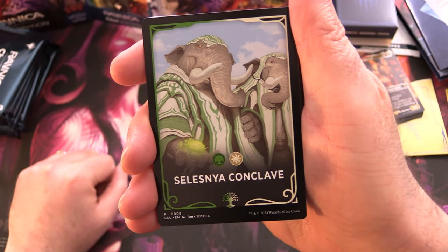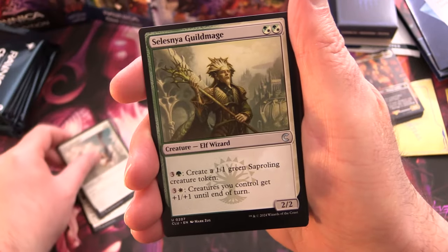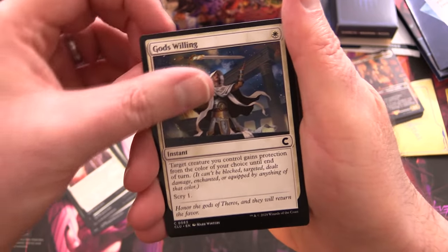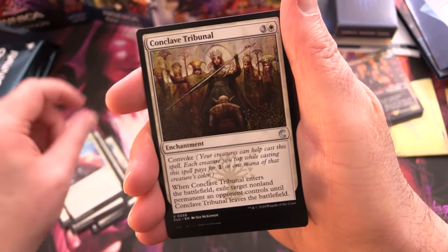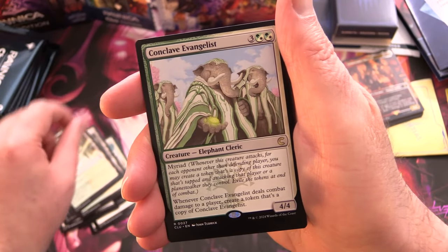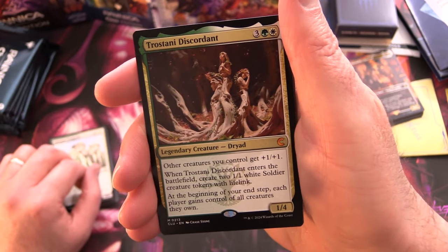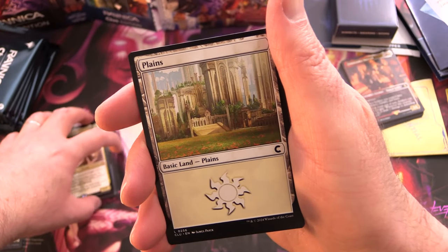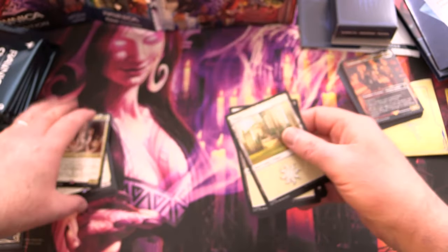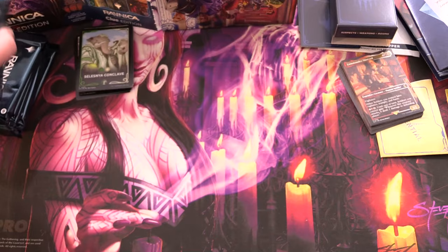These are like the Jumpstart packs. We have the Selesnya Conclave pack first. We got Doomed Traveler, War Screecher, Selesnya Guildmage, Seller of Songbirds, Samala Rumblers, Urbis Protector, God's Willing, Rootborn Defenses, Martial Impetus, Conclave Tribunal, Thriving Heath, Selesnya Guildgate, Selesnya Sentry, Conclave Evangelist — rare and mythic being Trostani Discordant. Plus five lands.